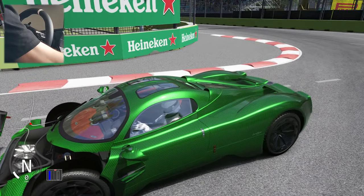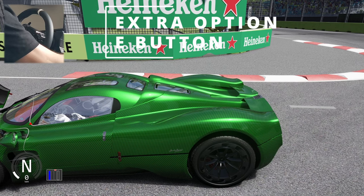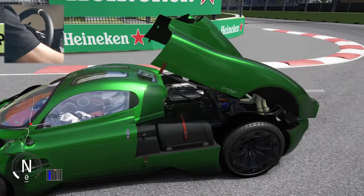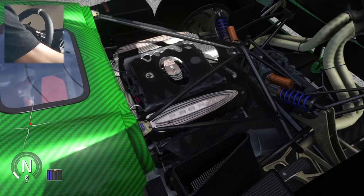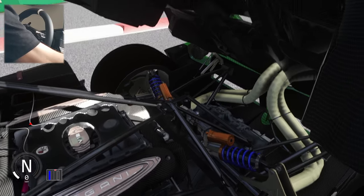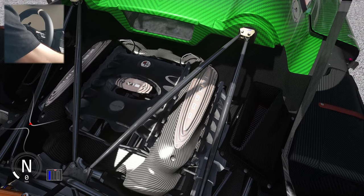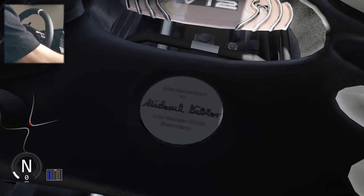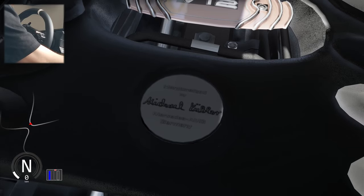Now let's open the rear hood with extra option E. Again, wonderful animation, really well made. We can actually now view the engine — the V12 engine. I love when modders really put the details into their work, and you can actually see it's signed by the AMG engine maker.